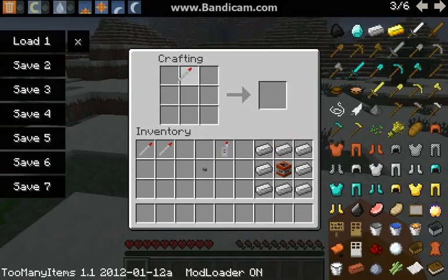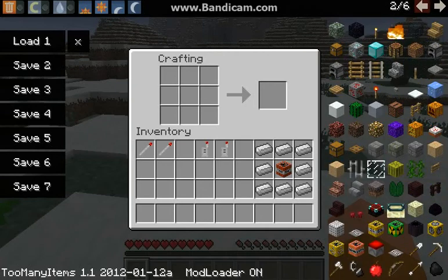This is the remote detonator, which is actually the opposite. This is how you create it. Now let me show you what it does.